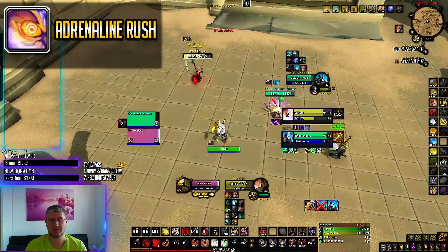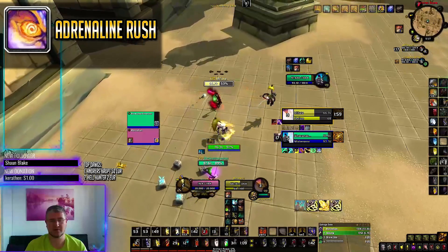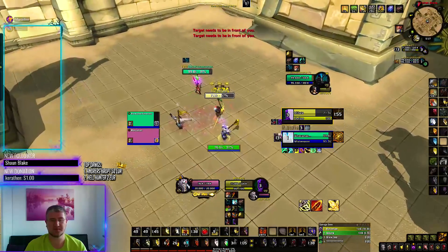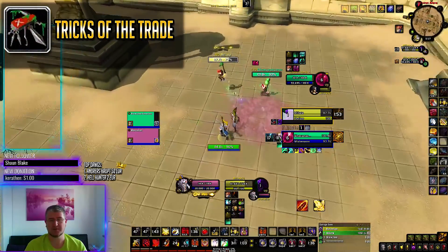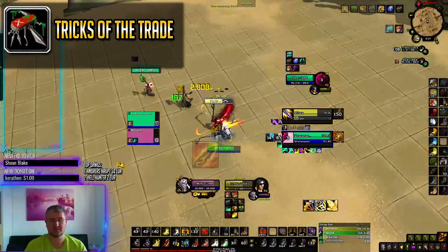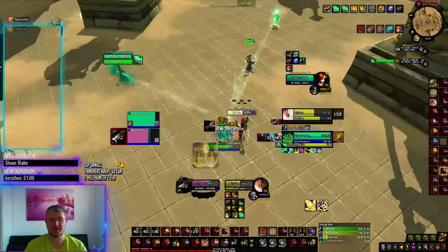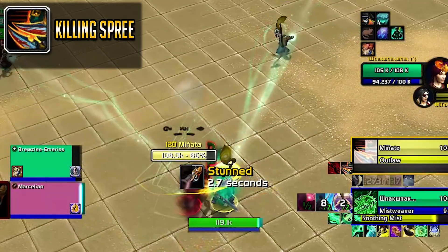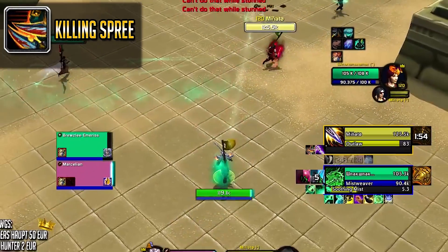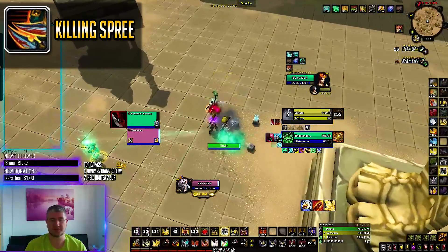Outlaw Rogues deal a lot of damage with their auto attacks, so that's really important. Adrenaline Rush has a 3 minute cooldown, but this is a bit relative. Usually this is followed up by Tricks of the Trade — which talented provides a 10% damage buff to him and his partner — then Between the Eyes, which is their stun and replacement for Kidney Shot but also deals good damage, and Killing Spree, Outlaw Rogues' biggest DPS cooldown. Easy to spot as it has a weird teleporting animation while hitting you, and if you haven't used a defensive cooldown by now, use everything you've got at this point.